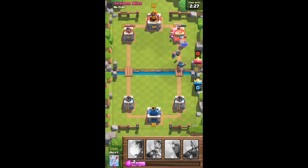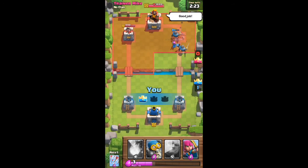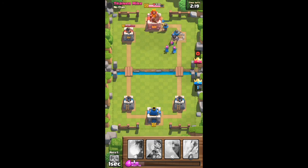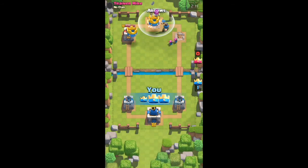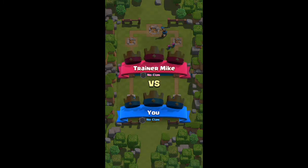We got the first tower down — let's see how far we can go. Put more Archers in for more damage. The tower on the left is taking out our Archers and the Knight, but we can do this — Arrow! And there's the three crown!